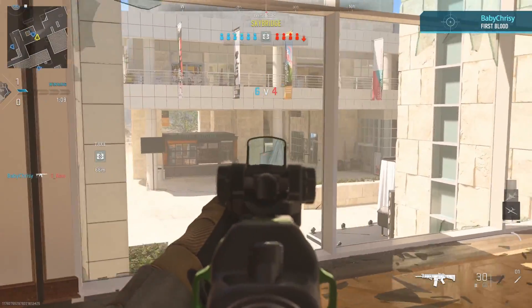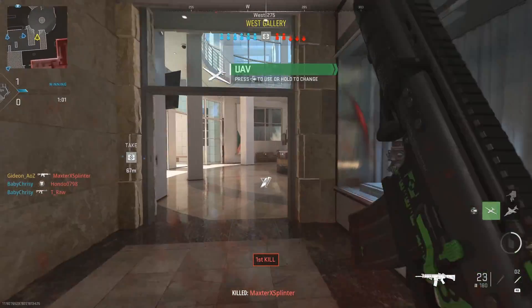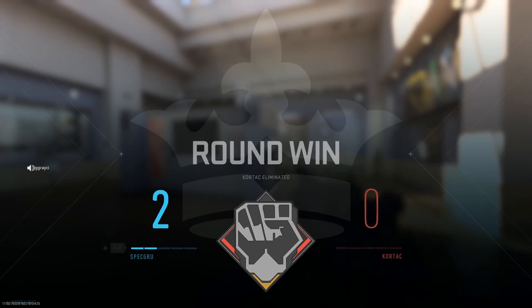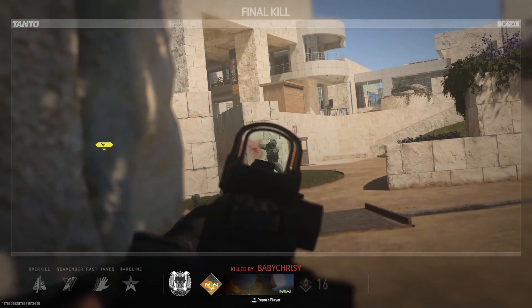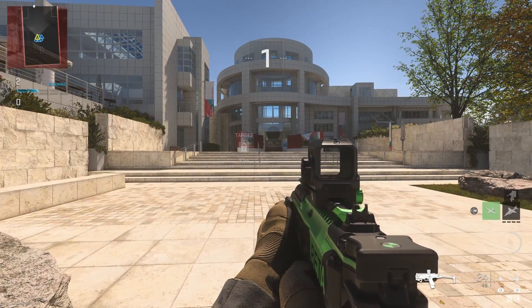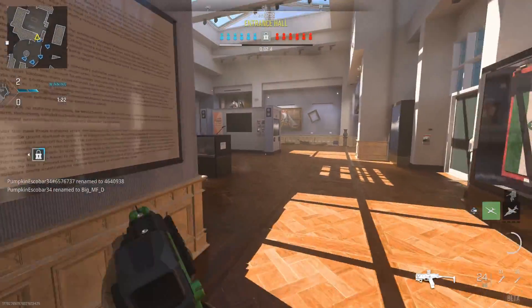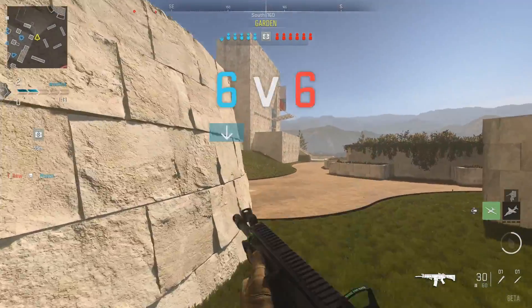We also have the new equipment, which looks super fun. There are a lot of items for your tactical upgrade. The ones I really enjoyed were the drill charge — you actually use it more for flushing people out than killing campers, since they'll see the notification and run. Then there's the inflatable decoy, which will make for interesting plays if you throw it at the right angle to bait a pre-fire. And shock charges are back, which I've loved ever since BO3.